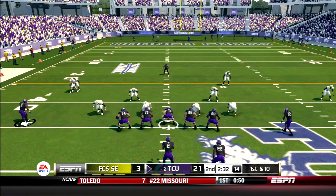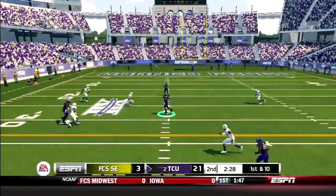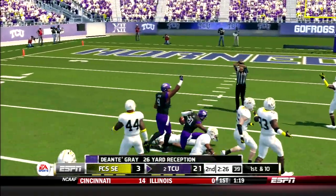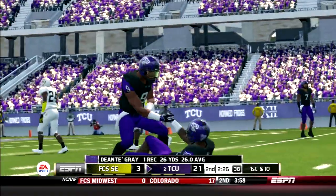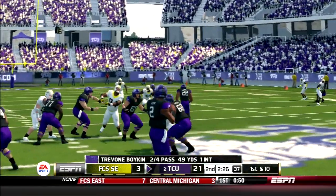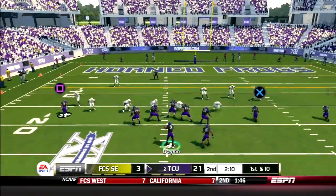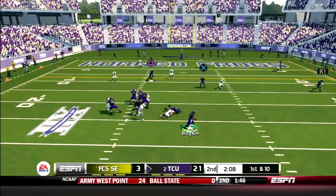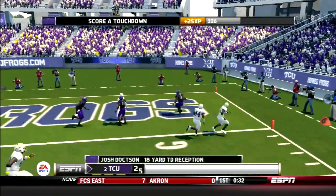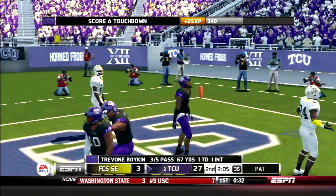TCU in a four wide set. Boykin drops back and throws deep to Deontay Gray — his favorite target from last week against LSU — for a 26-yard reception and the first down. Next play, Boykin rolls out, looks for Doxon — Doxon's got it for the score. Touchdown Josh Doxon! Touchdown Frogs.